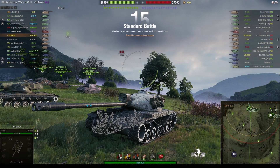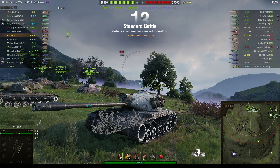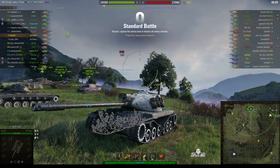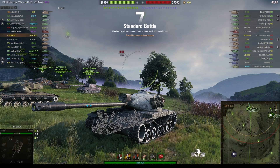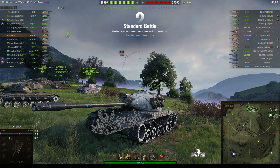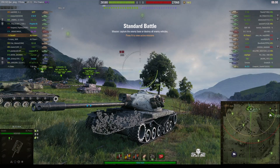Welcome back to WhatRT Noobs with General Disturbance. This is the AE Phase 1. It's a tier 9 American premium heavy tank. It's located on the north eastbourne of Westfield under the command of Citra 01.